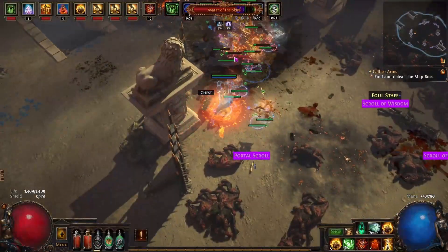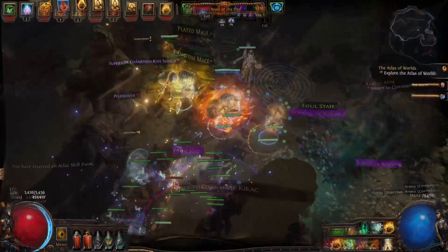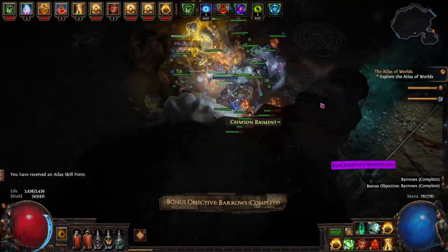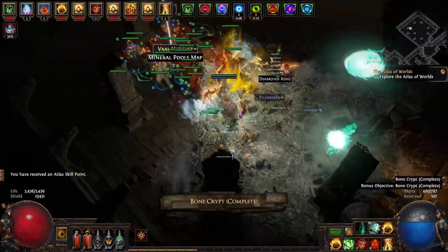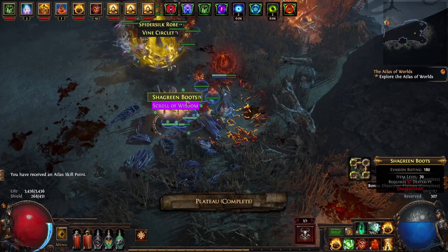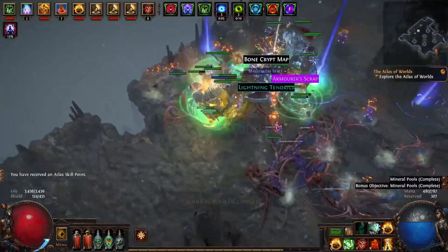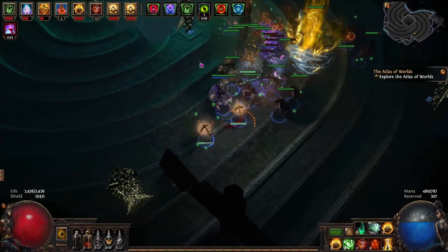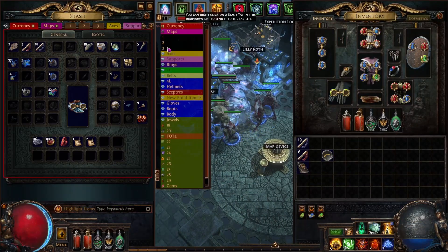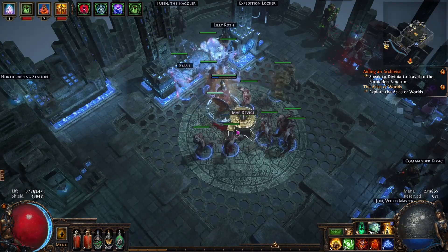Arena was the first map we did — pretty easy, just the Avatar of the Skies causing a few concerns. Followed shortly by Burrows, nice and easy, which is where we got the unique wand. Then Bone Crypt — always hidden away somewhere — and then Plateau. The worst map for me was Mineral Pools; I'm so glad we got that one out of the way. Primordial Blocks was where we actually got Slower Projectiles, pretty straightforward. And now we lead on to one of the biggest things that happened — let's look at a clip.